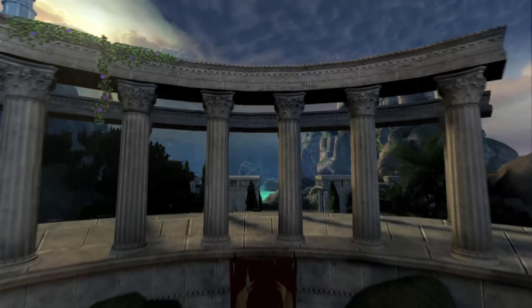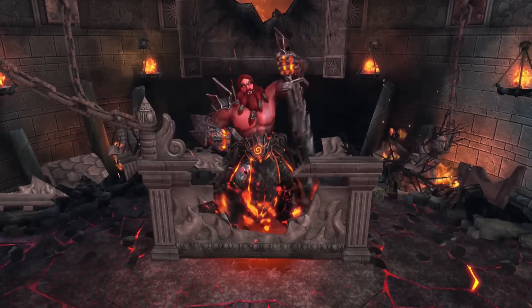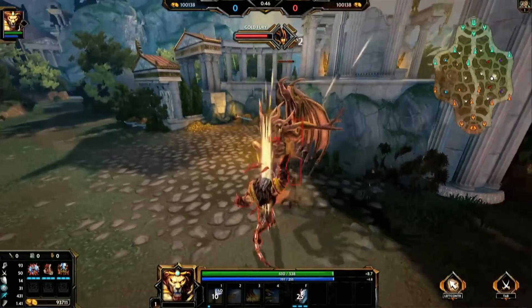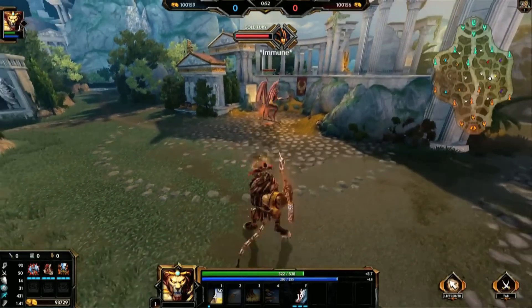Moving on to gameplay changes — it's a lot, so get ready. The two major objectives, Gold Fury and the Fire Giant, now have a 50% reduction in lifesteal, making it more difficult for hunters and other non-guardians to tank them. Also, scaling has been added to the Gold Fury's EXP and gold rewards, making early game GF kills less destabilizing to the enemy team and encouraging trading towers for objectives.